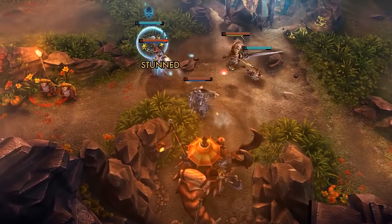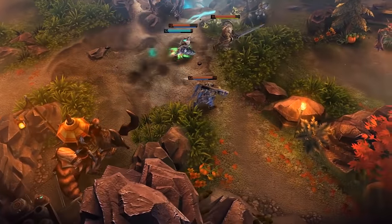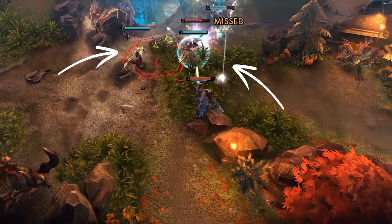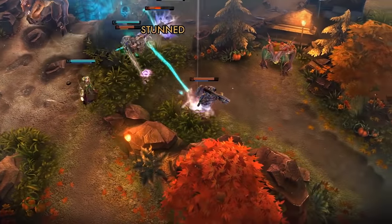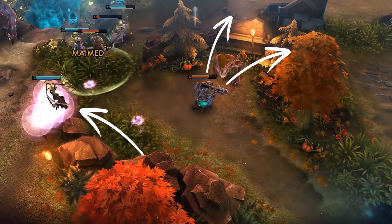A teamfight breaks out as the enemy Alpha and Catherine catch Baron and his team out in the open. As the enemy Celeste rushes in, Baron fires two mortars to block her path. Because he's building heavy crystal power, Celeste is forced to back off to avoid the extreme damage of each shell. Immediately, she unleashes her solar storm. Had he built weapon power, he could quickly jump to avoid the storm, but due to his slower movement and the power-up time on his jump jets, he'll need to eat the full barrage to continue moving to safety.